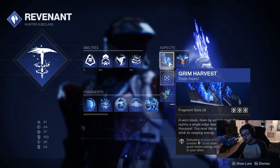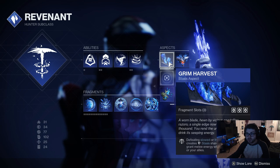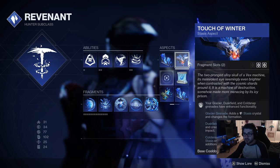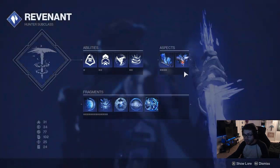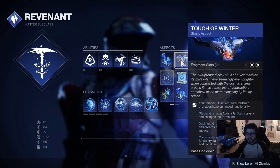We're gonna be running Touch of Winter and Grim Harvest. Grim Harvest is gonna be good so we can pick up elemental shards when we kill frozen or slow targets. We also have Touch of Winter, so our Dust Field Grenade is gonna be even larger. This does also increase the effect with Renewal Grasp — they do stack — and you get a very large crystal as well. So your Dust Field is just gonna be insane.